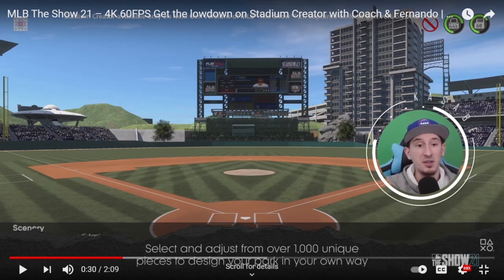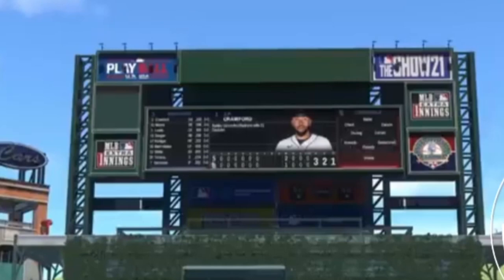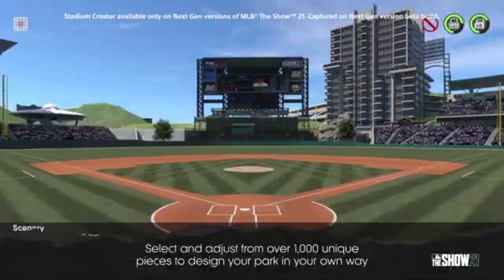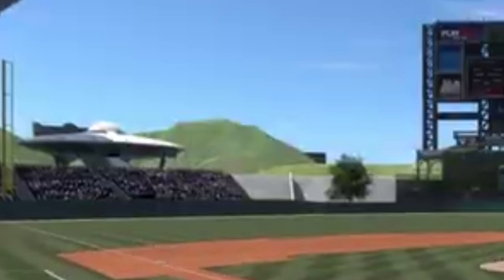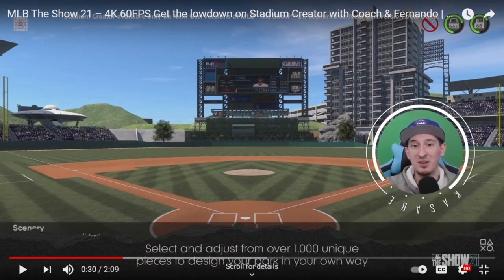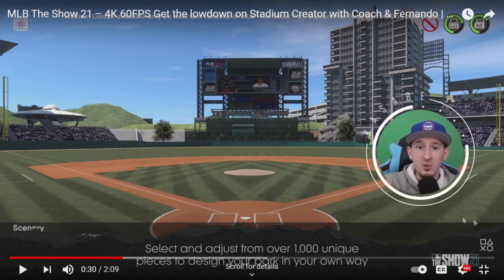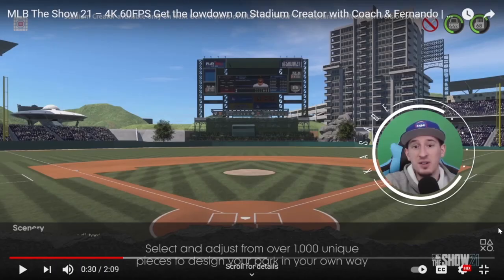Starting with this first image of the stadiums they showed us — it looks very similar to a previous image from Tuesday, but this one you can actually see a few more things added: rocks and foliage in the outfield, and notably in the left field fence area, a UFO. So definitely some fantasy type themes. We also have a scoreboard with pitcher and batter information, so it seems like you might be able to customize things around the stadium itself.